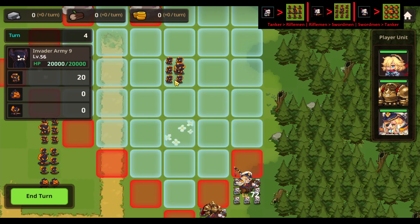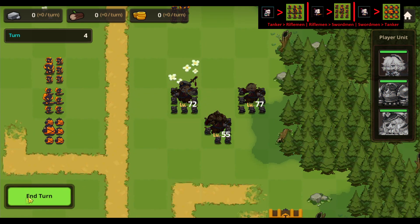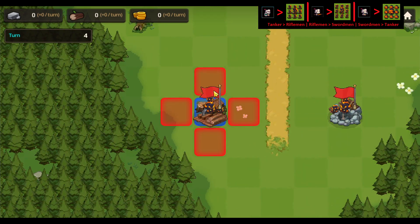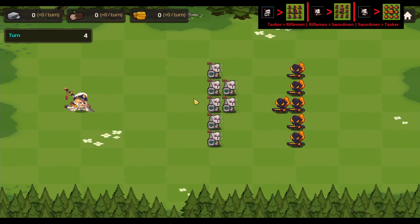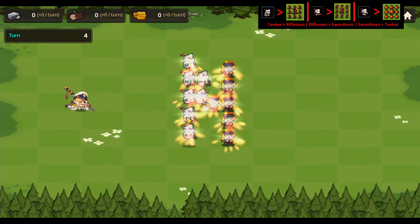The next approach we are going to take now is to lure these guys down, and to do that we are going to move here. This means we're also going to take out these guys here with the tanker team, so simply move there, and we also move here. Then we can move these guys up here, and the princess team which has the swordmen is going to be the ones to actually kill the boss. We will sacrifice the other two teams so we can get past.